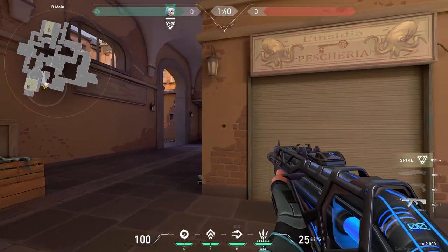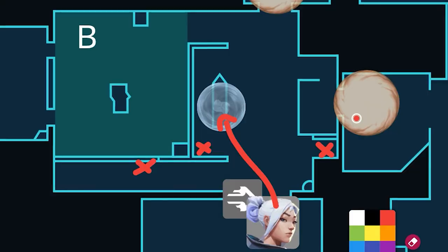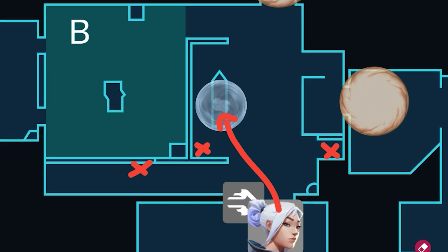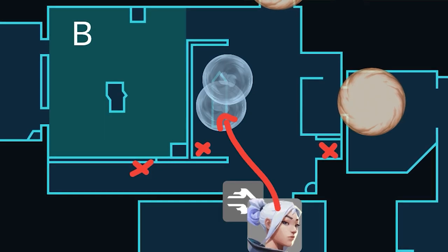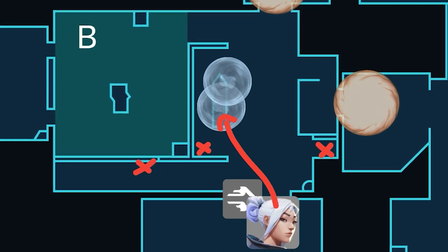This is how I entry into B site. Again, you want to clear B main. Once you get B main control, that's when you can dash in. Typically, I like smoking and dashing onto the switch. You can close the switch for your team, while also creating space and clearing a bunch of angles. You can clear logs, you can clear lane. After you close the door, I would recommend throwing another smoke if your teammates are a little behind, and then clearing back site for your team.